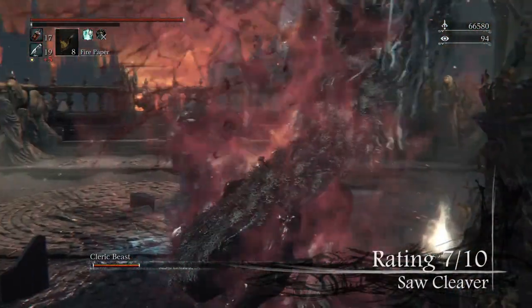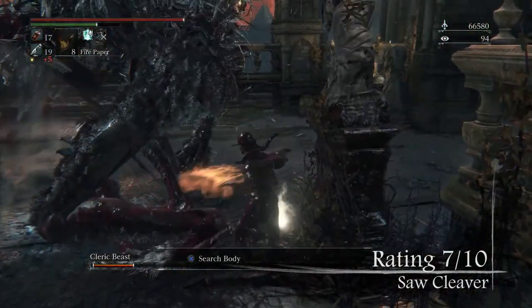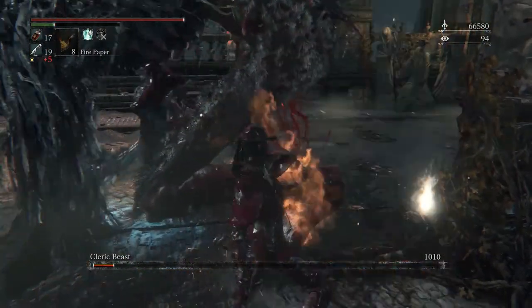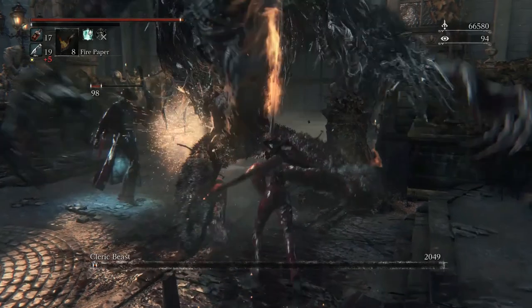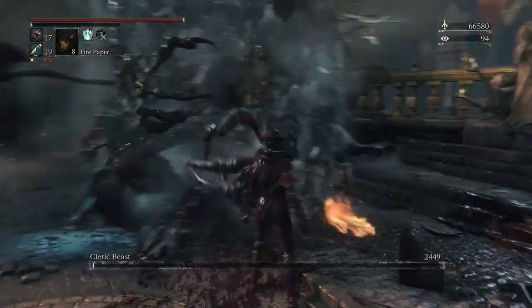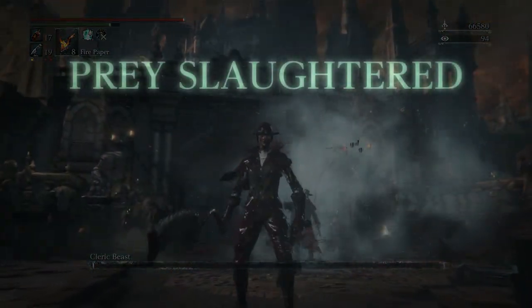Overall, I would give the saw cleaver an overall rating of 7 out of 10. Remember that every weapon in the game is viable and can be used to tackle every boss and enemy. If you're interested in finding the uncanny or lost versions of the saw cleaver, I will leave glyph codes in the description below. If you already know a glyph code, please leave a comment below so others can find these weapons.